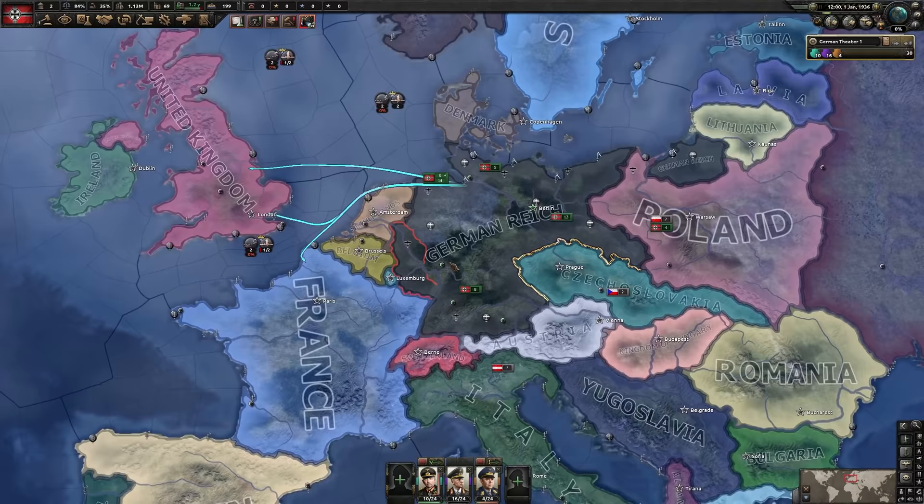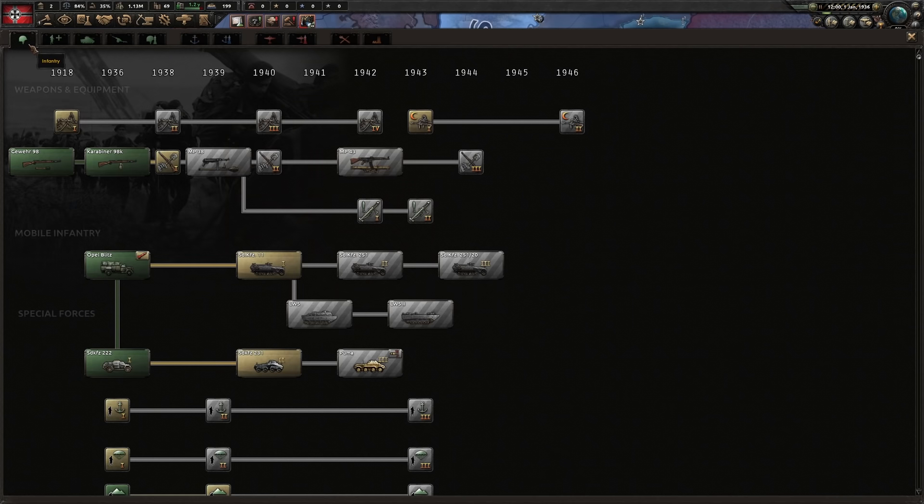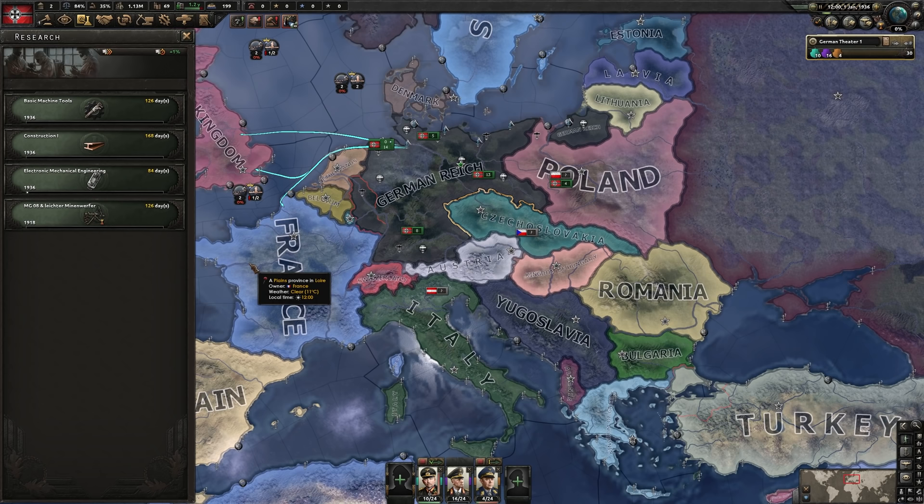The initial stages are set. For research, just the basics really — industry, construction, and infantry equipment. Germany starts with a lot of research slots and research isn't too difficult. The basics are always the same: keep your industry up to date, keep your engineering up to date, then research what your army needs — usually infantry equipment, armor obviously, and planes. We will not be bothering with decisions just yet.